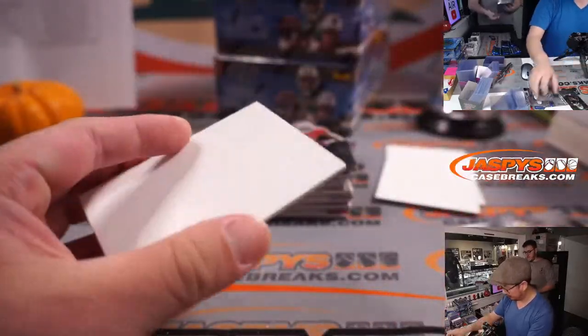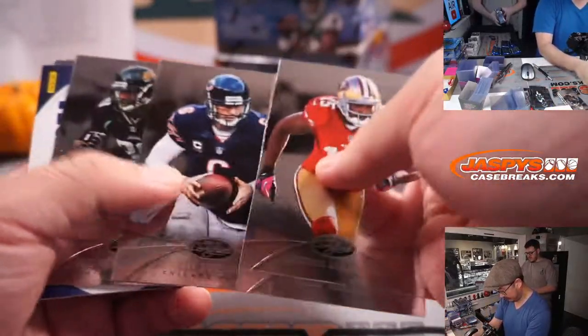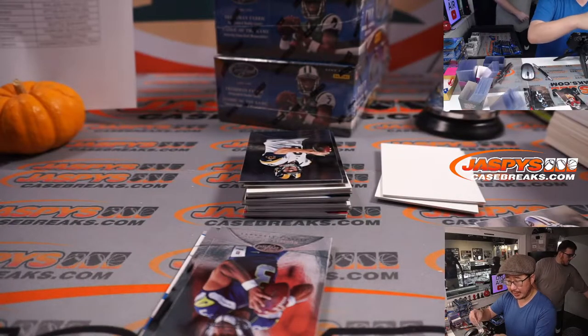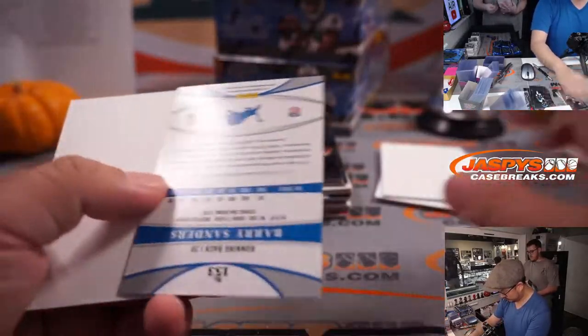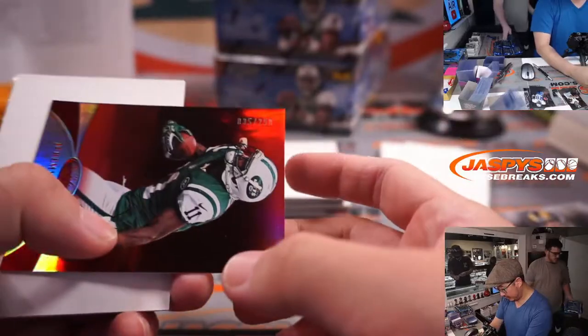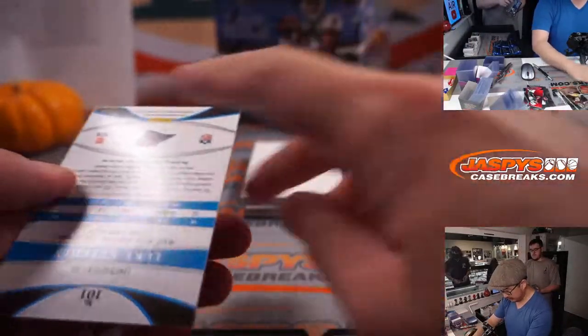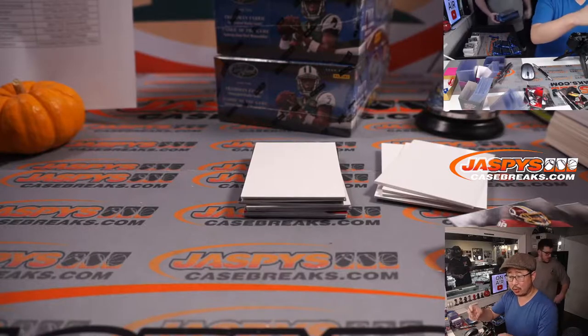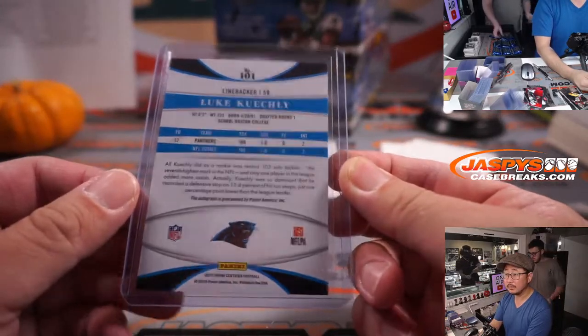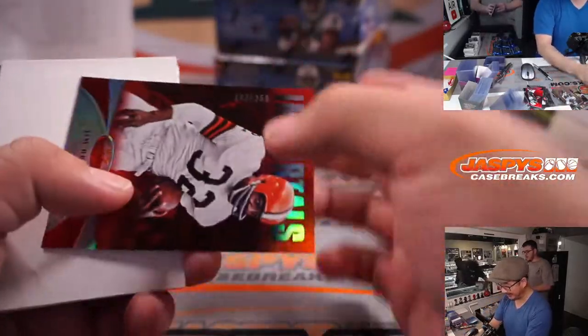Eli Manning piece of his jersey, certified skills, to 299 — the New York football Giants, that's gonna be for Robert. Barry Sanders to 999. Jeremy Curley to 250. Luke Kuechly autograph, nice — 10 out of 10! Luke Kuechly autograph. Panthers legend, going to Corey who won that spot. Nice, way too early for Kuechly to retire — concussions got him, a few bad ones.